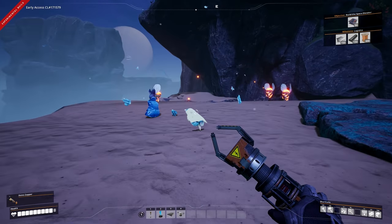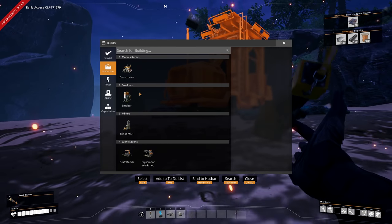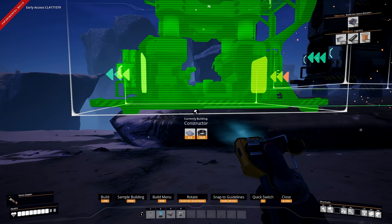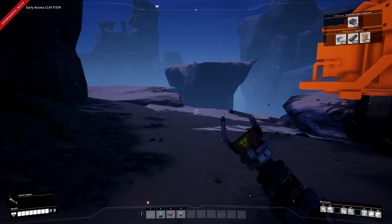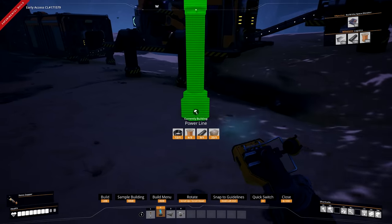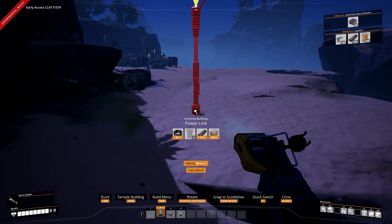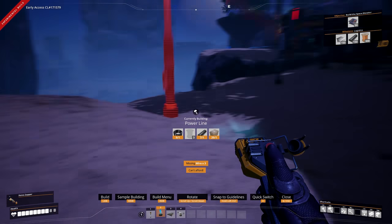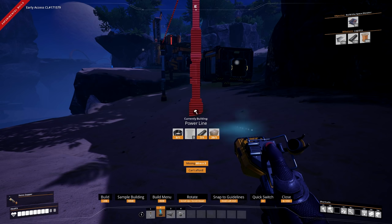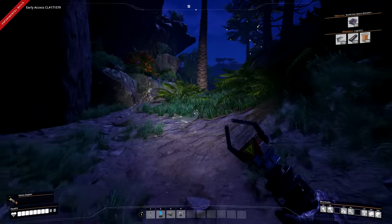To unlock the milestone I'm going to automate wire. First, find yourself a copper node, take out some enemies, remove the rock from the center of the node, place down your miner, smelter, constructor, and storage bin, and connect them all up. Don't worry about things looking neat and tidy at the beginning - it's early game.